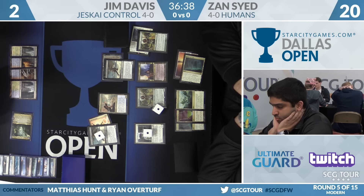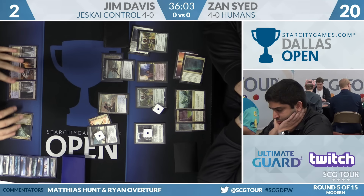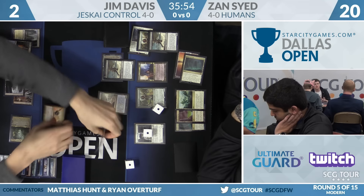Here's Meddling Mage. Jim's going to do something in response, maybe. It'd be surprising if Zan named Lightning Helix here. Does he name Cryptic? But if it resolves, he's not naming Cryptic — if Jim had one, he'd tap-draw right now and then Mage resolves naming Supreme Verdict. Jim doesn't really need the Verdict; he already has it on top. It makes sense to just Helix the Freebooter now, even if you don't think Zan will name it, just in case. But this means Zan can name Supreme Verdict.